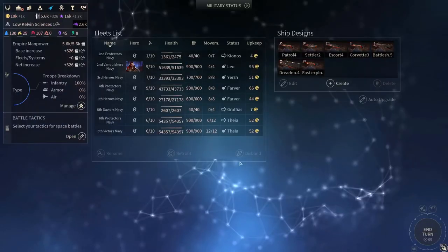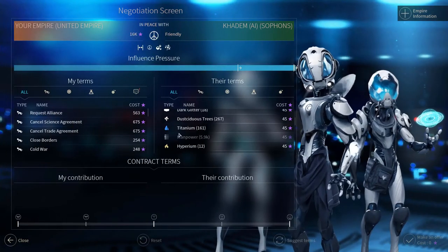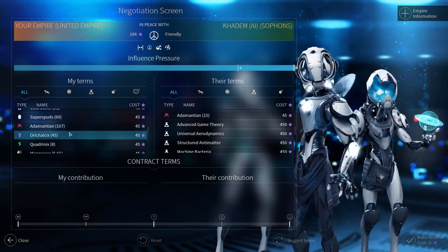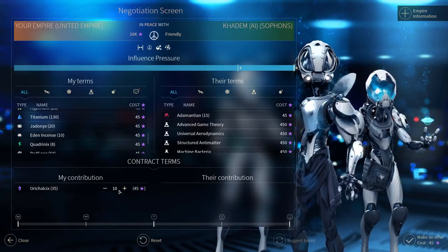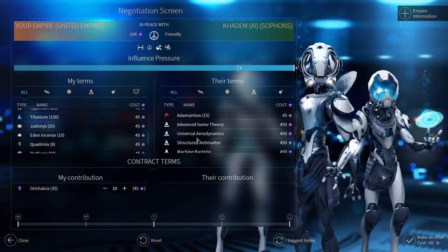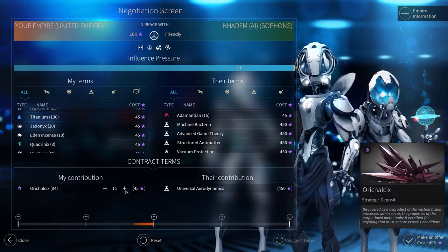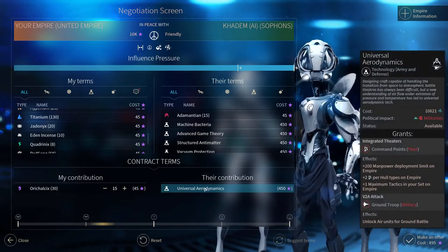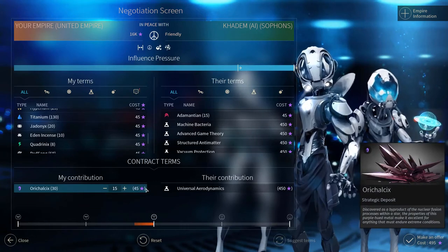Another way of using strategics is in diplomacy. It's very important because you can trade them, and usually AIs will think it's a very good deal to get some strategics. For example, I could trade some orichalcix for a technology and they would probably accept at some point — though obviously they're not interested right now.